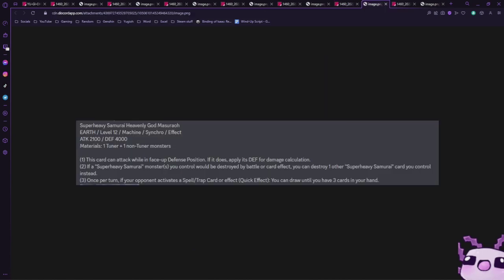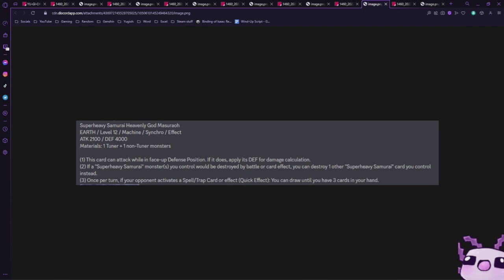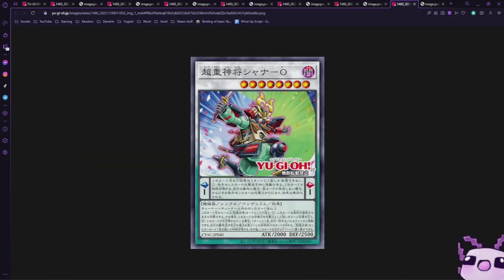Next we have one of the first generic level 12 synchros — Super Heavy Samurai Heavenly God Marcia Row. It's an Earth level 12 machine synchro effect with 2100 attack and 400 defense, requiring one tuner and one or more non-tuners. This card can attack while in face-up defense position applying its defense for damage calculation, making it a 4000 beater wall — amazing. If a Super Heavy Samurai you control would be destroyed by battle or card effect, you can destroy one other Super Heavy Samurai card you control instead. Once per turn, if your opponent activates a spell or trap card effect, you can draw until you have three cards in your hand — very strong given the deck's strategy of emptying your hand.